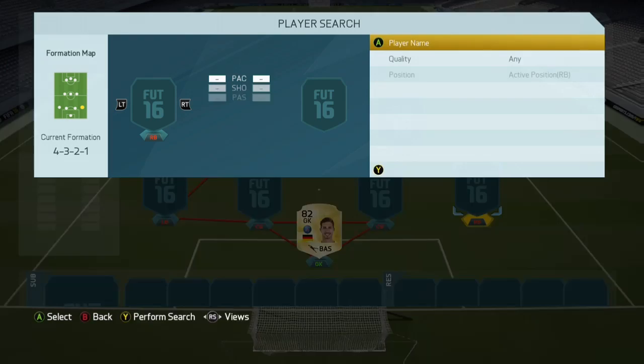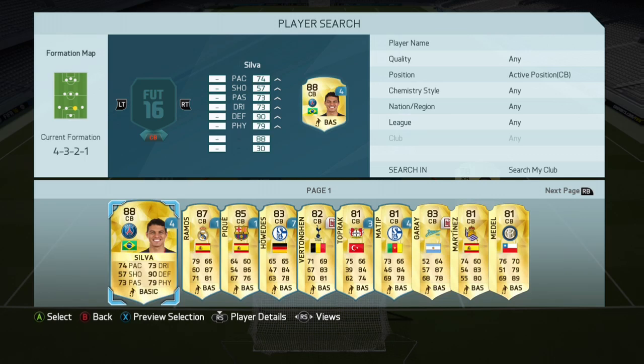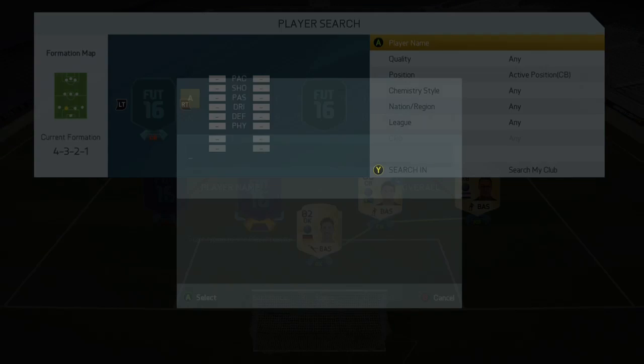Right back, we've got Van de Veen. He's another good player. It's like a silver — solid. He never lets anyone get past him.